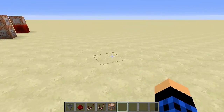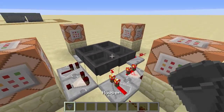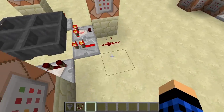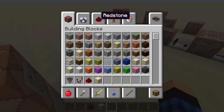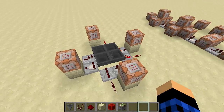So if I clear my inventory, here are the items you'll need: hoppers, comparators to detect what's in the hoppers, redstone, a block, a redstone block, and sticky pistons.